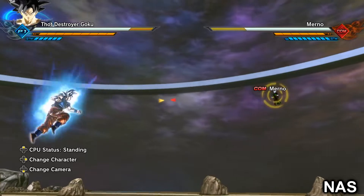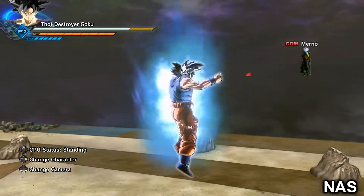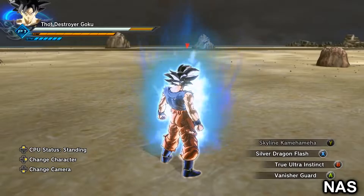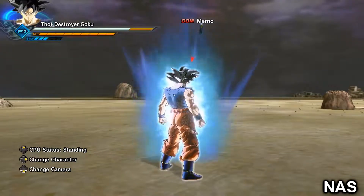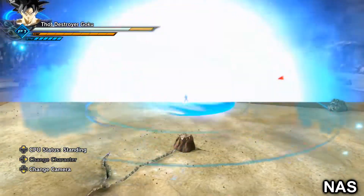This is probably the best Ultra Instinct Goku mod — or Ultra Instinct in general — in my opinion. Now we're going to transform into the True Ultra Instinct. I also added Vanisher Guard to it as well, which suits him. Let's go — Ultra Instinct!